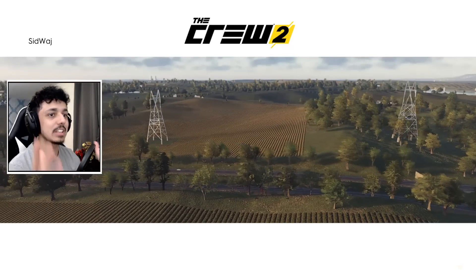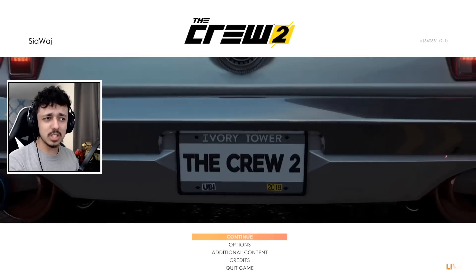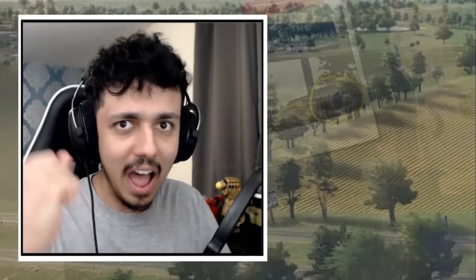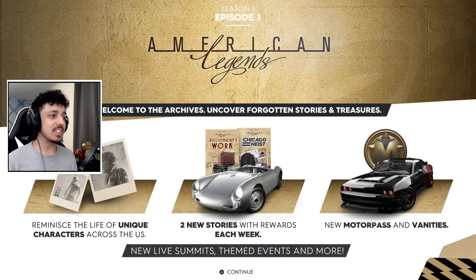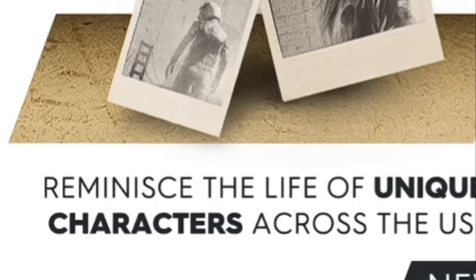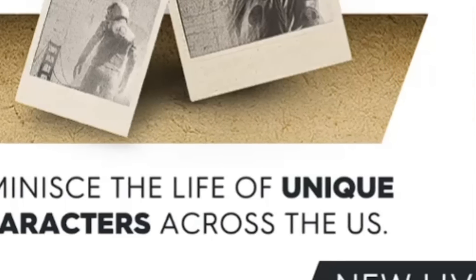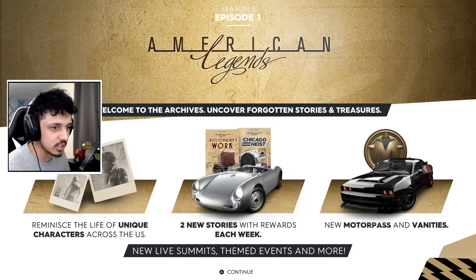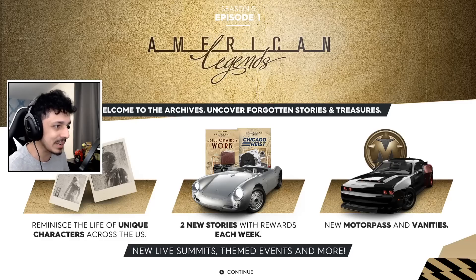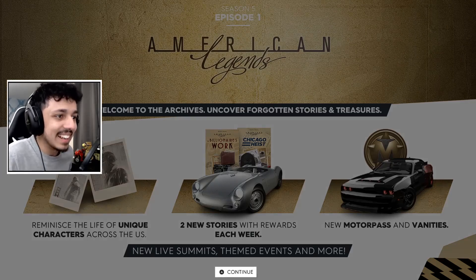First of all, we're here looking at a new intro screen with the Shelby boss, with maps. Thank you so much to Ubisoft Ivory Tower for letting me check this out early for you guys. This comes out tomorrow overnight. Do let me know what you think of this after you're done watching. Reminisce the life of unique characters across the USA — the American Legends themselves. Two new stories with rewards each week, with that Porsche in the middle, and a new motor pass and vanities. Let's take a look.